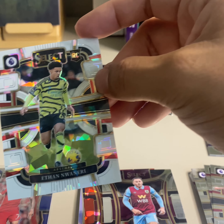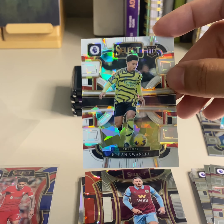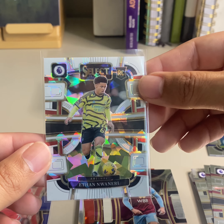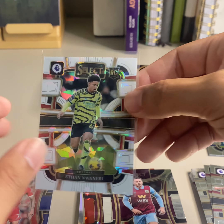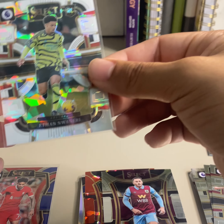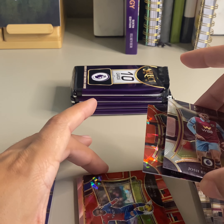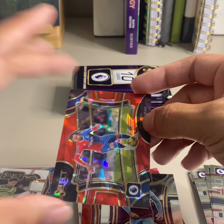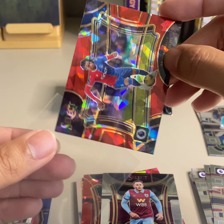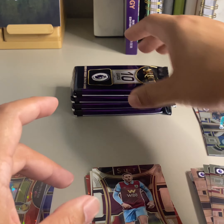Gotta say the White Ice is nice — I kinda like the look of that. Pretty nice. Don't know if he's good or not, so y'all will have to let me know. There's our Field Level.